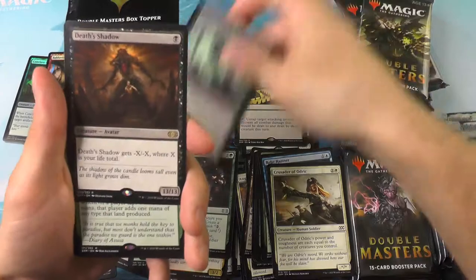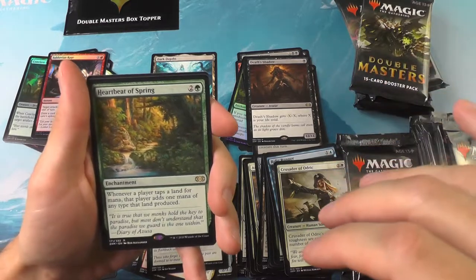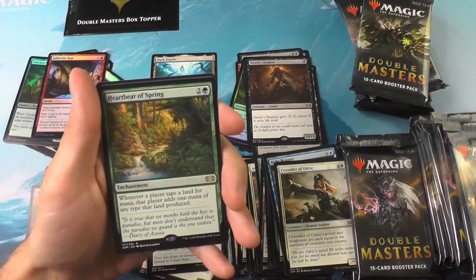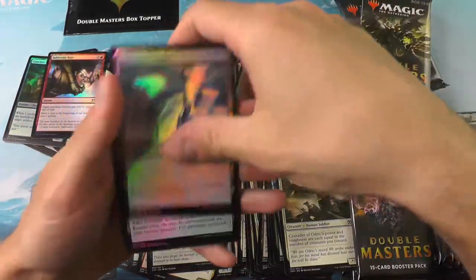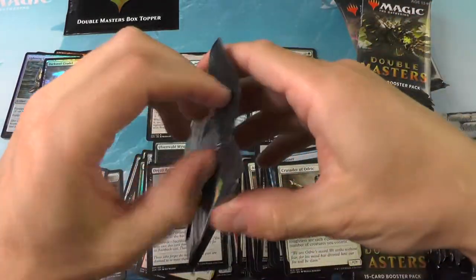Alright, on to the next pack. The first rare is Death's Shadow, followed by a Heartbreak of Spring — this is actually like that Mana Flare we just talked about. That's really interesting, I didn't know that card even existed. Lightning Greaves Foil.